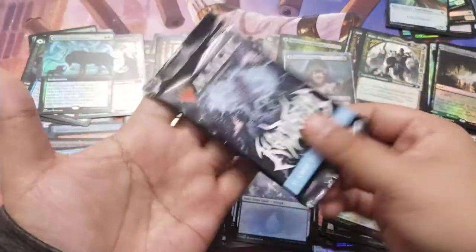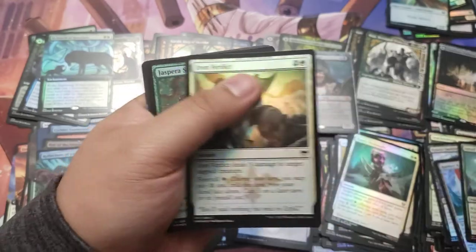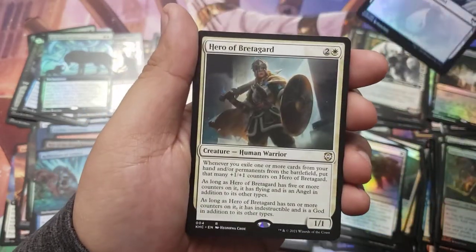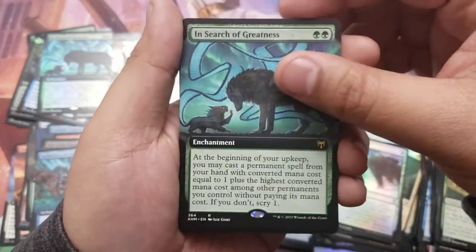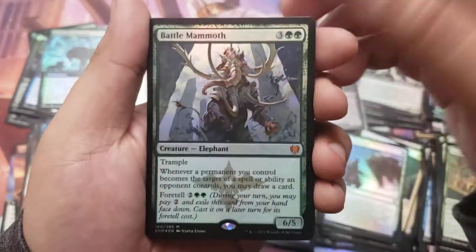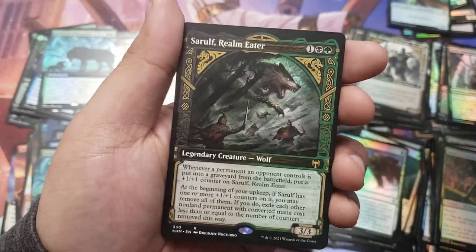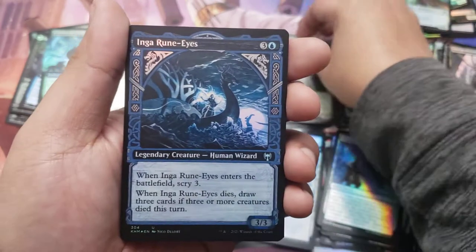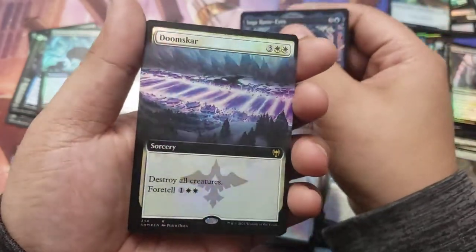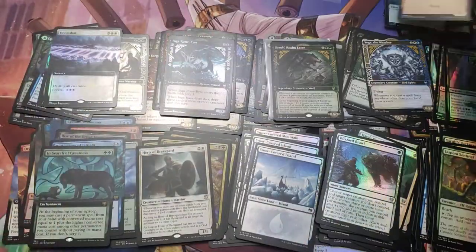Put that in the nice showcase pile. Last pack! Can we do it? Land with Hero of Bretagard, In Search of Greatness — still searching. Oh is that Toski? Little Rune-Tail — pretty cool. Mythic: Battle Mammoth, very cool. Showcase rare: Realm-Eater Wolf, wolfy boy, very nice. Last card of the last pack — a rare: Doom Skarrg extended art foil, beautiful card.